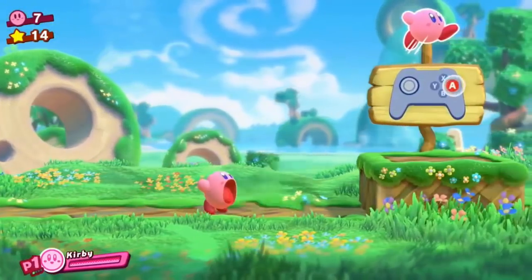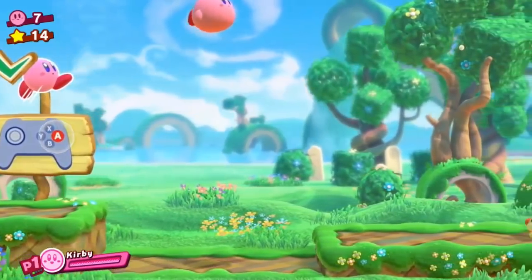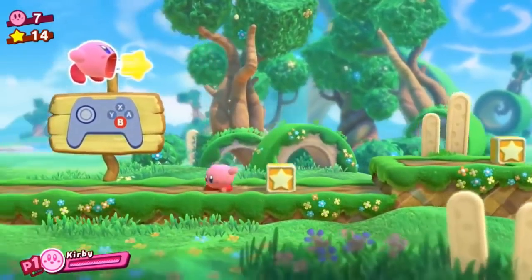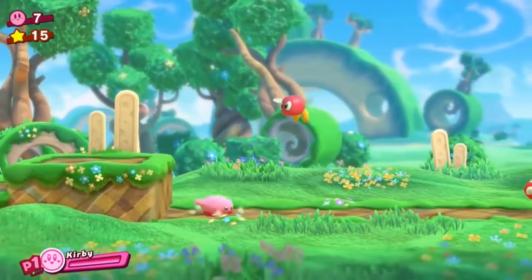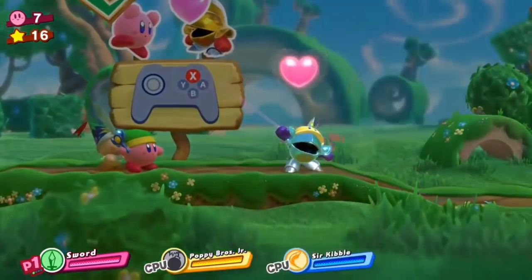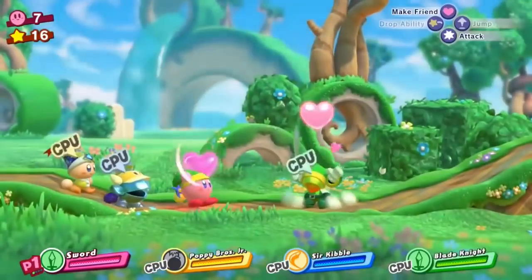Okay, here I go. A to jump, and you can just spam float if you wanted to. I didn't get anything from that — of course, he was just one of those enemies. Boom. Okay, let's make more friends. Let's go, more friends!